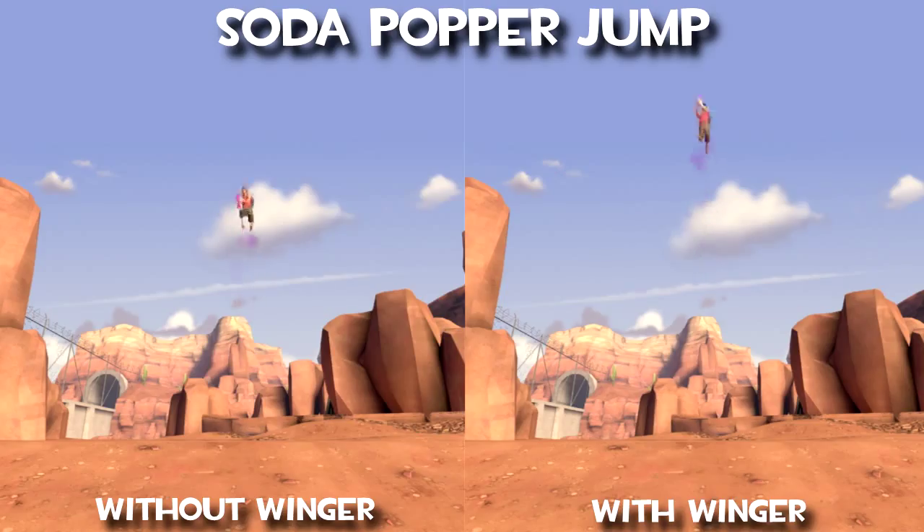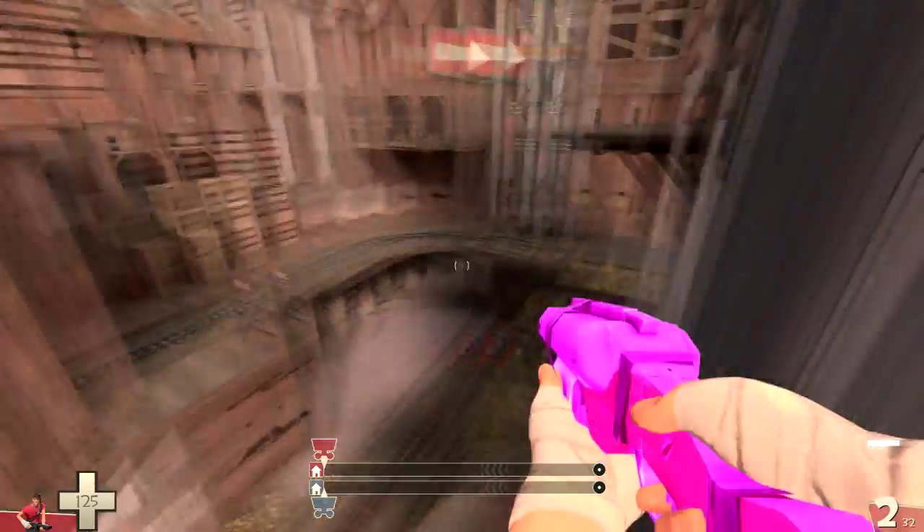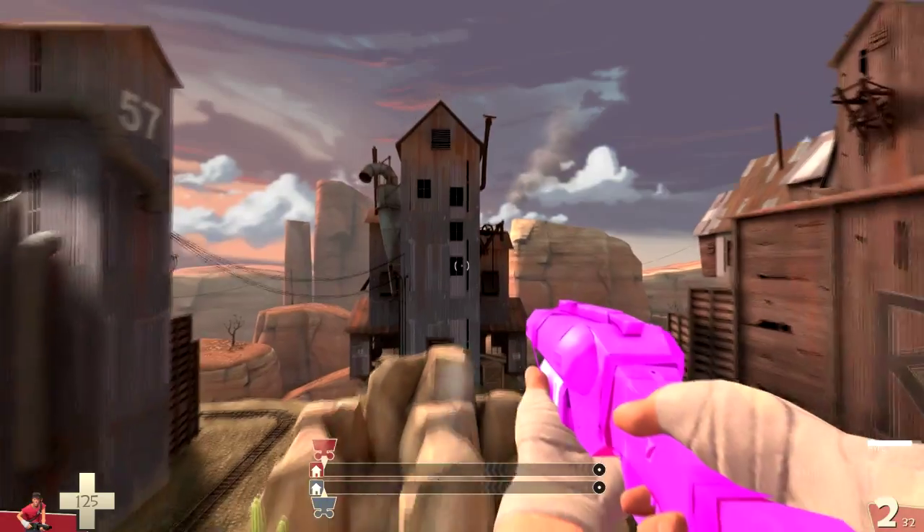Also, remember that you can change direction with each jump. You do this by looking in a new direction before you jump, or by pressing the movement keys — either one by one or in various combinations — to choose direction and then jump. Here I choose direction just by changing where I aim, and here I change direction by pressing the movement keys.